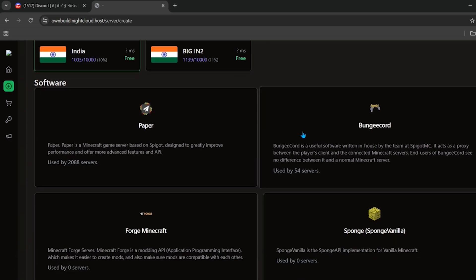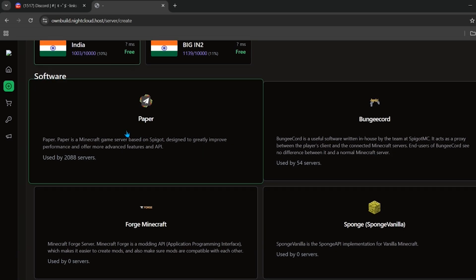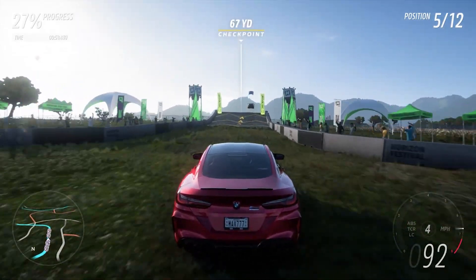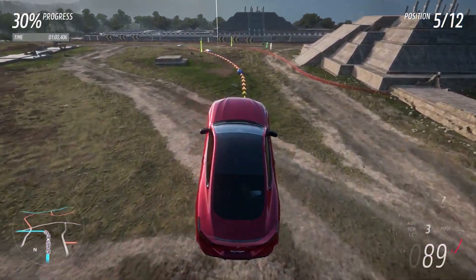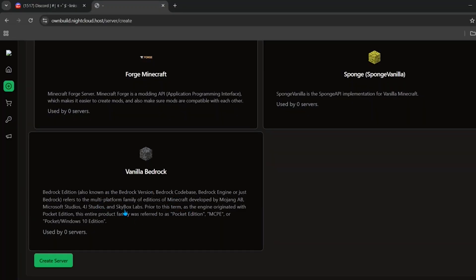Now we need to choose the software for our server. I highly recommend Paper MC because it is the best server software available and gives you the best performance possible. If you are a Bedrock edition player, you can simply choose Vanilla Bedrock from here to make a Bedrock server.